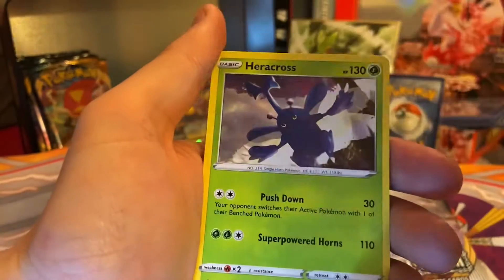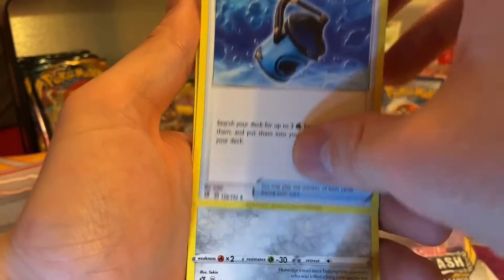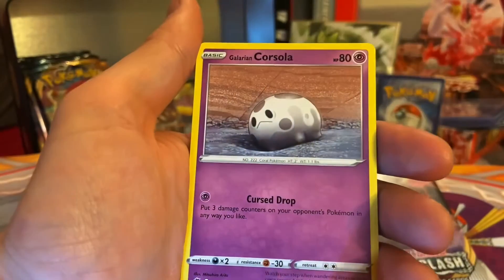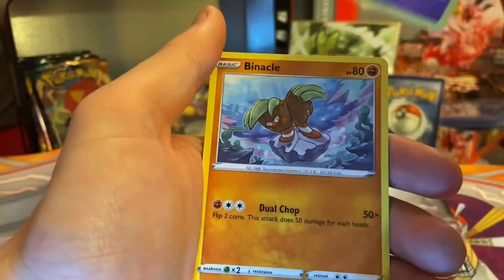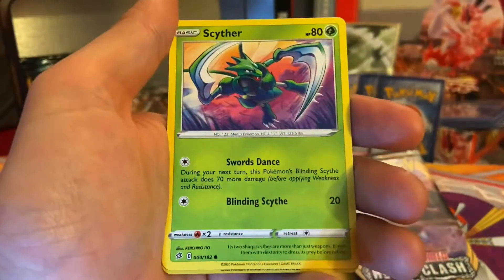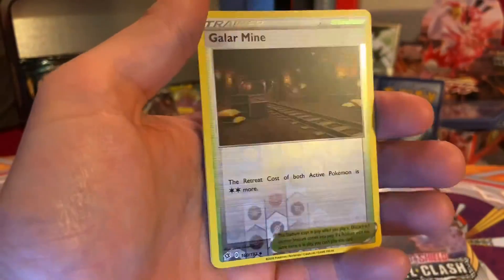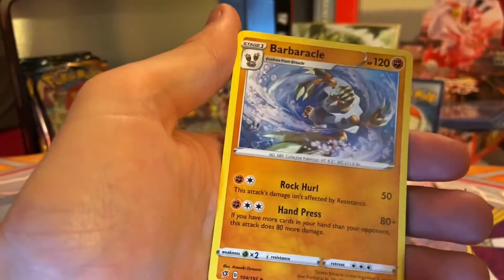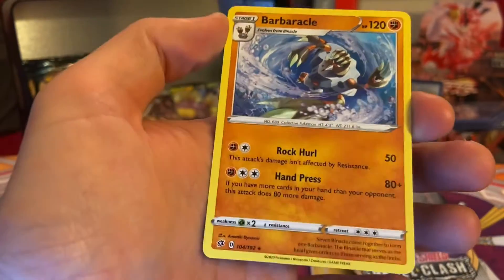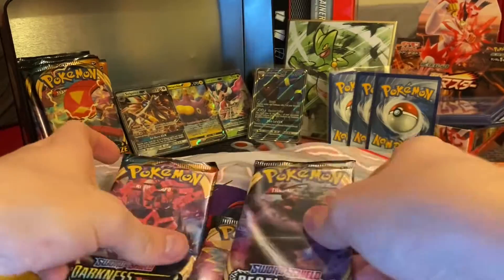Energy. Dribble, Perrserker, Debris Bucket, Honeridge, Litwick, Galarian Corsola, Binacle, Scyther, Galarian Mine, and Sparkle as my non-holo rare. So guys, that leaves three packs left.